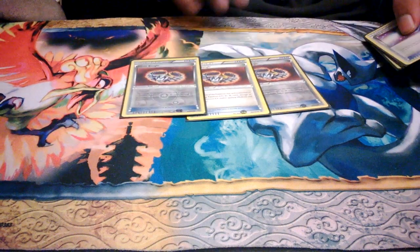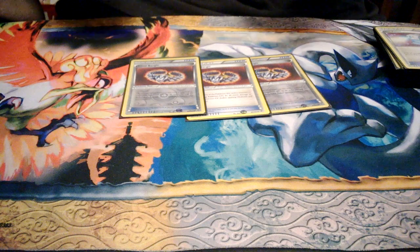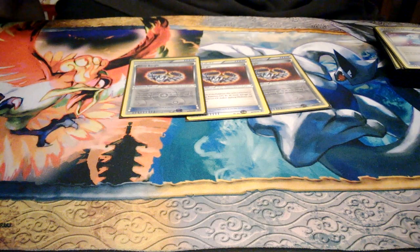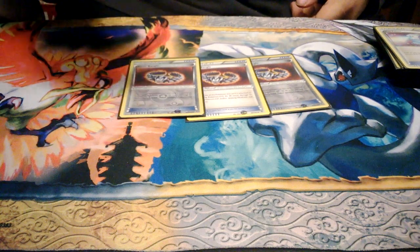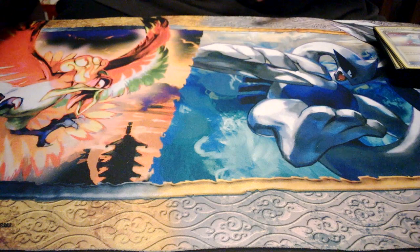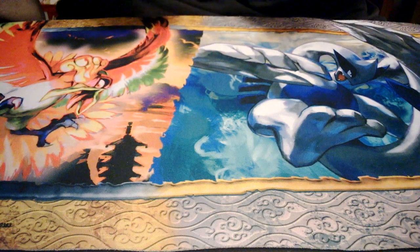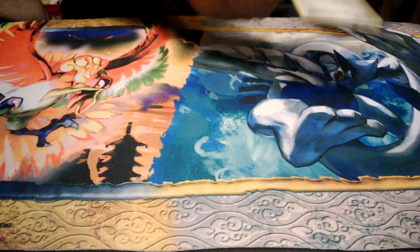Next up I have 3 Silver Bangles. Silver Bangle — you attach it to Empoleon for 1 energy and it does 30 extra damage. So if you have a full bench of Pokemon, you're doing 60, plus 30, that's already 90. And then plus whatever they have on their field. That's really, really good. Just 3 of those — I played 4 before, but sometimes they clog up the hand. It's player's choice.